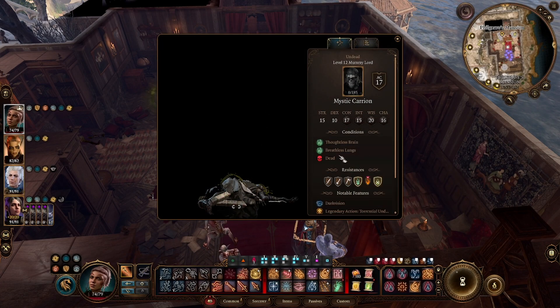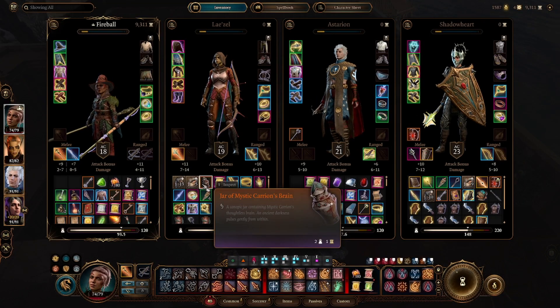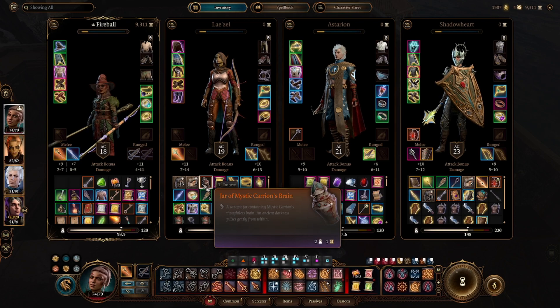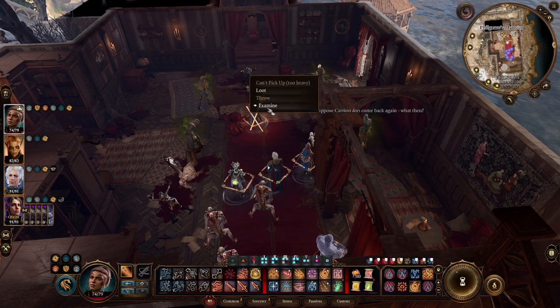But Mystic Carrion has a bunch of other body parts that you could blow up as well. He has the brain, the lungs, and all of those are going to give him different buffs. They're going to come in these jars and you'll find them in the quest — they're going to be in a tomb in the sewers. The quest will take you there and you can find all of his body parts there to break them.